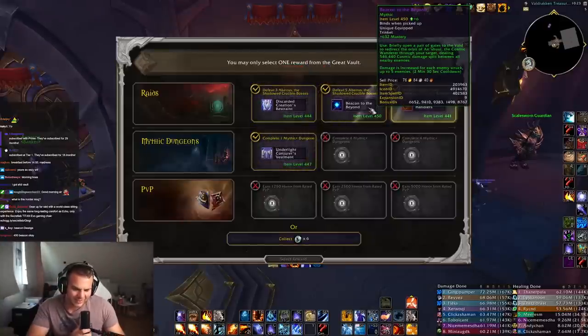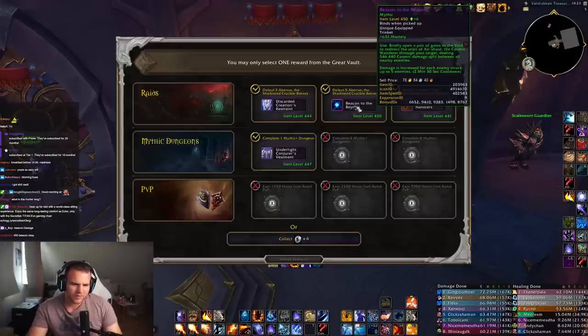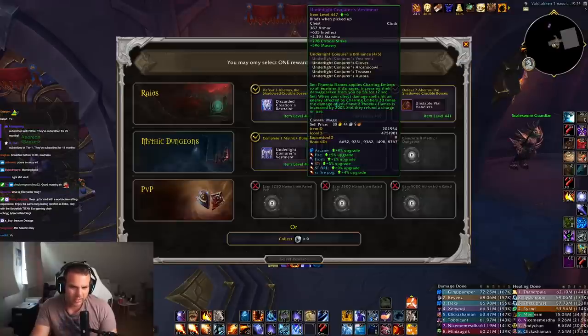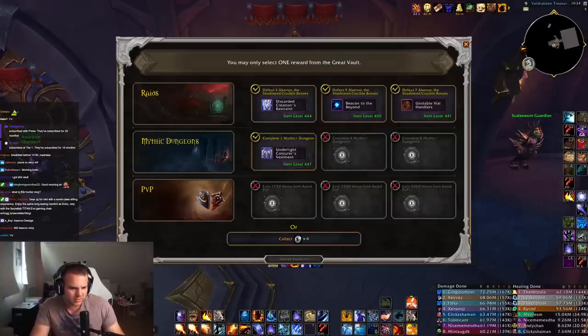If I'm ever going to do high mythic plus pushing in the future, I would want to play this beacon for like Bracken High or something, especially on frost mage for spark damage. I will never be prioritized to get beacon on any raid on mage because it will only be for high key things — the beacon is going to be a very hard trinket to obtain for me.